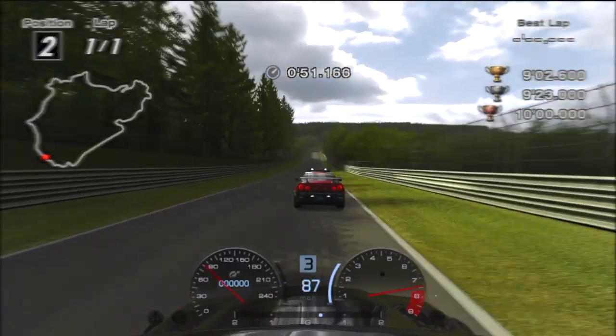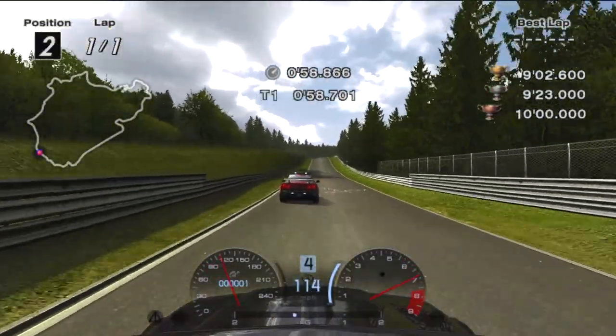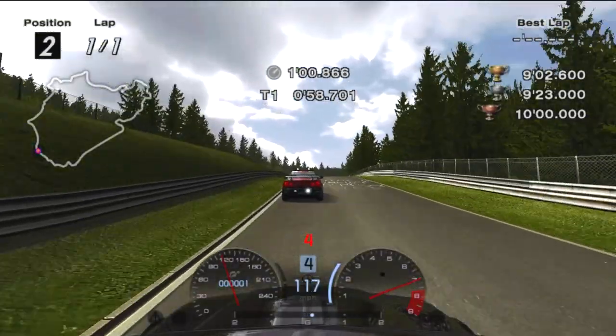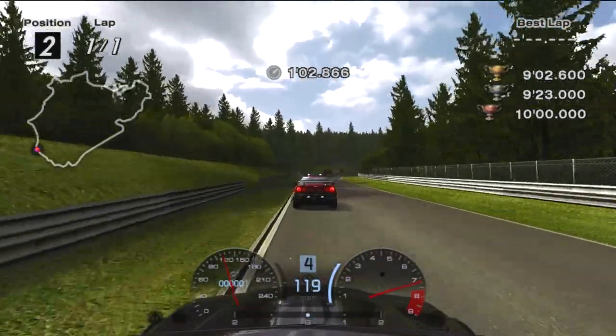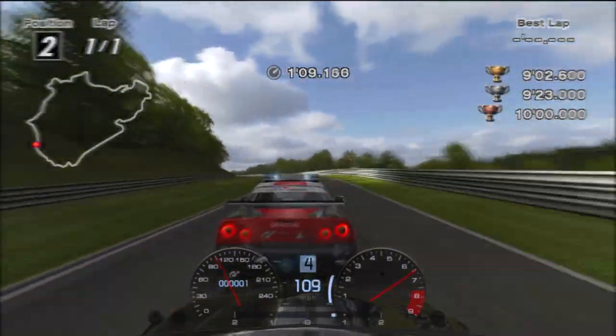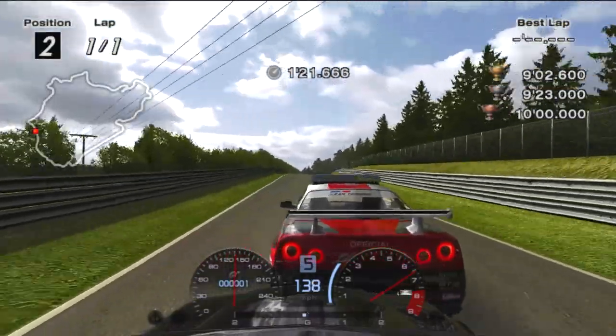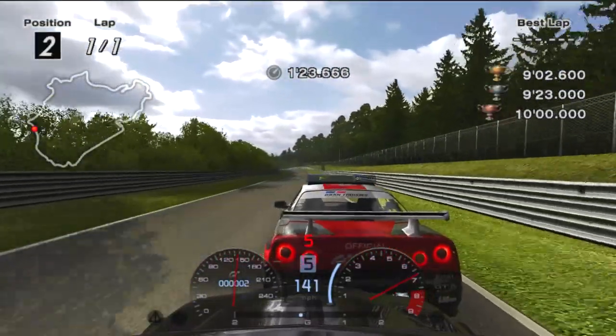Get in the slipstream heading to Quiddelbacher Höhe. Get to the edge of the track before the crest and pump the brakes while turning at the pink graffiti. Use up as much of the track as possible when powering out and follow the pace car through the long high-speed section, giving it a few love taps while you're at it.